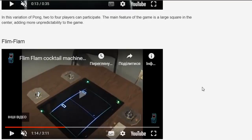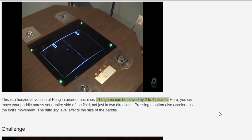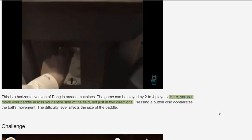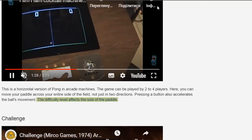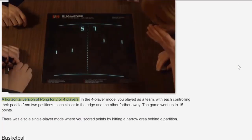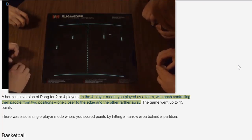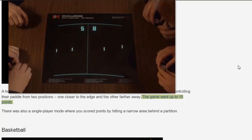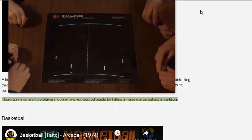Flim Flam is a horizontal version of Pong in arcade machines. The game can be played by two to four players. Here you can move your paddle across your entire side of the field, not just in two directions. Pressing a button also accelerates the ball's movement, and the difficulty level affects the size of the paddle. Challenge is a horizontal version of Pong for two or four players. In the four-player mode, you played as a team, with each controlling their paddle from two positions — one closer to the edge and the other farther away. The game went up to 15 points. There was also a single-player mode where you scored points by hitting a narrow area behind a partition.